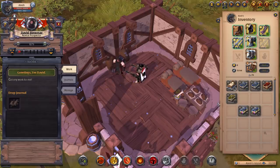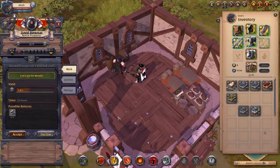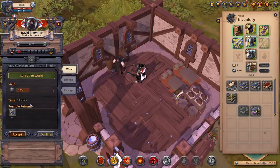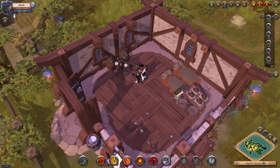You have to wait those 10 hours for laborers to adjust to the environment and reach the highest possible happiness level. We're going to give David the tier 2 novice prospector journal, and he'll return in 22 hours with 20 to 21 copper ore. We accept, he cheers, and then he disappears.